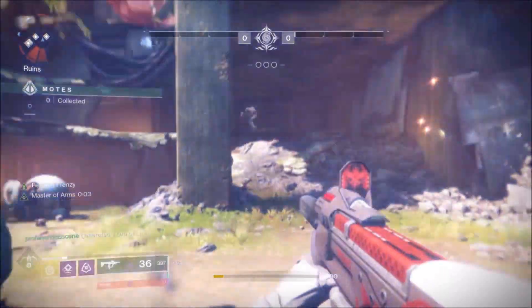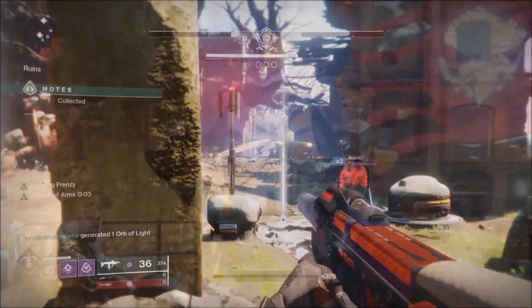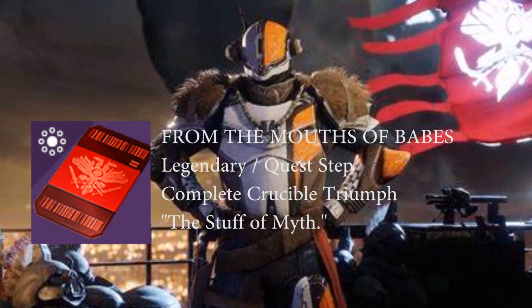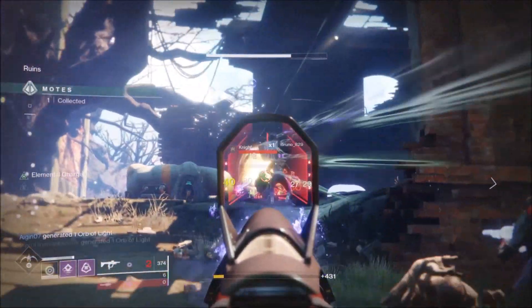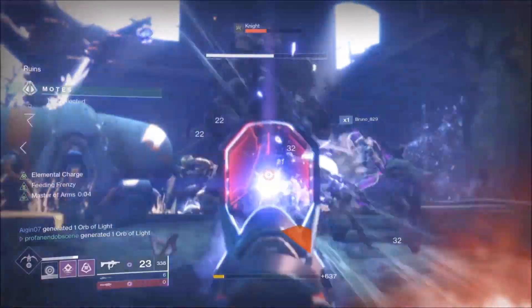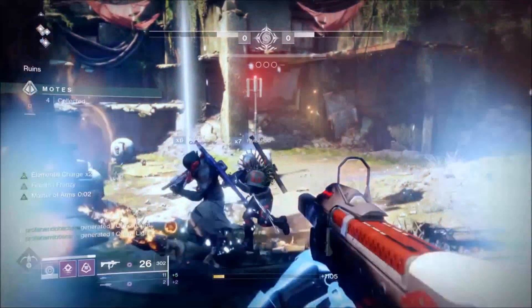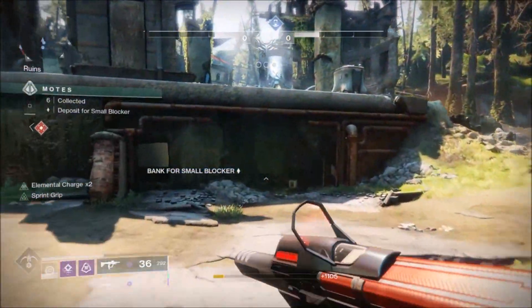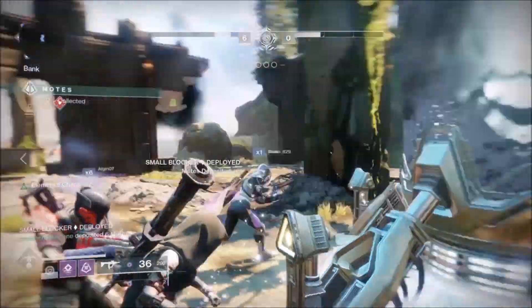The quest for the Recluse can be started by visiting Lord Shaxx in the Tower. He's going to give you a bounty called the Mouth of Babes, and this is going to have you complete a specific Crucible triumph called the Stuff of Myth. The Stuff of Myth requires you to get wins in Crucible and to reach Fabled rank in competitive mode.